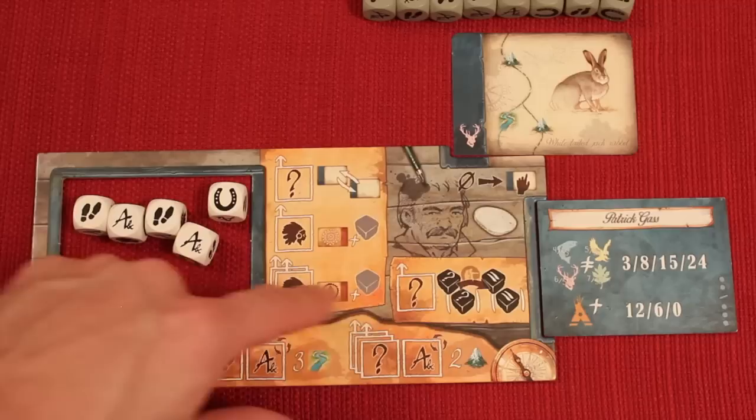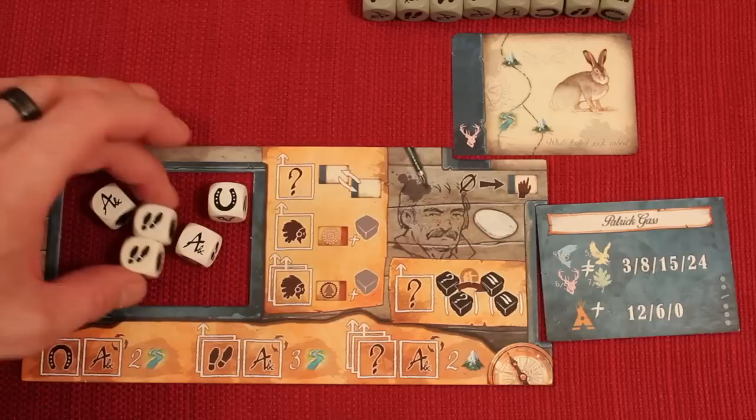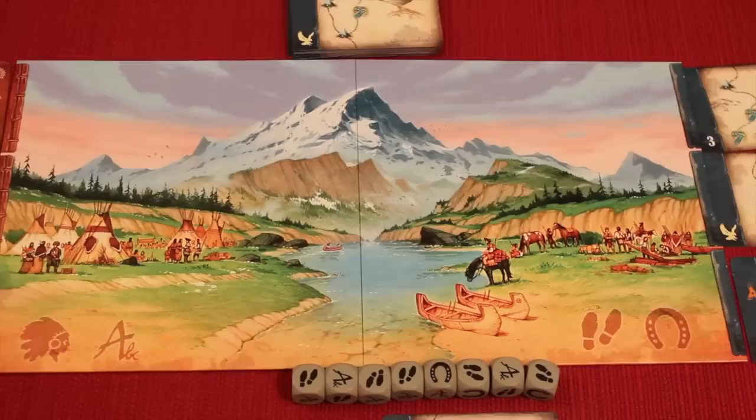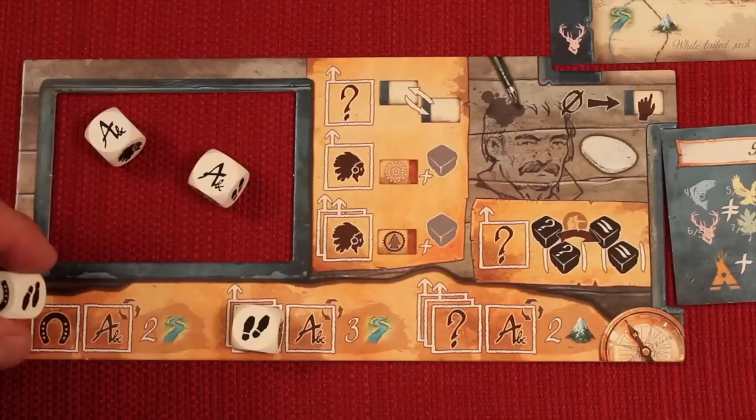This is one of the triggered actions. I could take both of these hiking dice and put them here — notice there are two boxes, meaning I need two shoes and must place that many dice at the same time; I can't just place one. When I put two here, one box has an arrow saying 'go away,' so one die stays here and one gets placed on one side of the river bank or the other depending on which logo is on that side. That's my turn; it goes to the next player's turn. Turns move very fast.